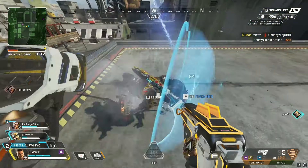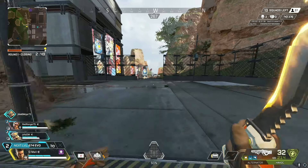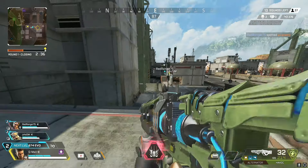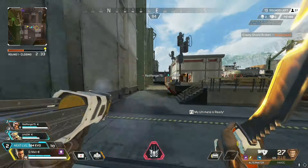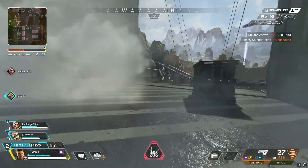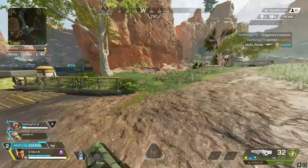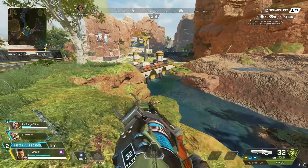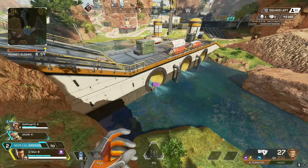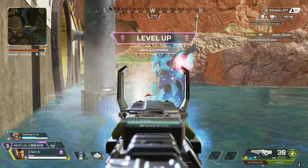Bangalore smokes actually counter Bloodhound now, which is kind of weird because his scan always worked like that. It seems like Bloodhound got a huge nerf from this. I'm going to check that out later, so get subscribed if you don't want to miss that video. Also, aim assist now works in Bangalore smokes — originally if you played controller and went into her smoke, it would remove your aim assist entirely, but that's no longer the case.